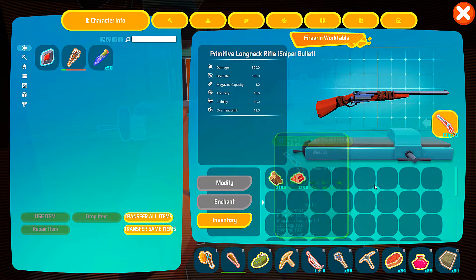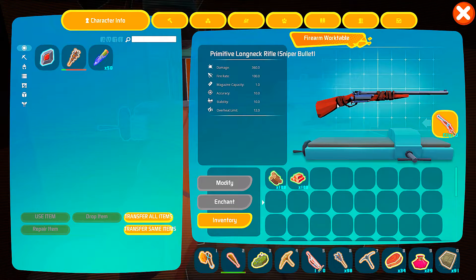Let's drop the weapon in there, fam. There we go. There's our weapon — as you can see, we can move it around.